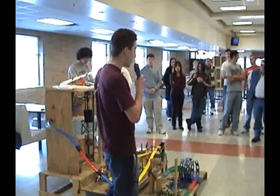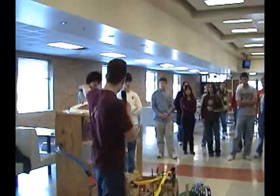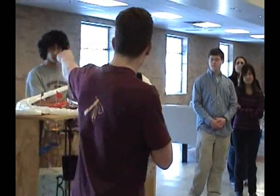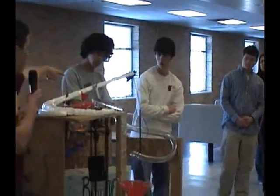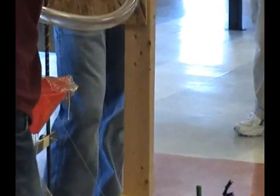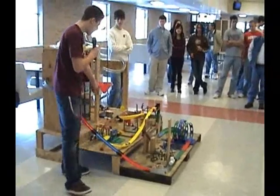Our machine starts with dropping the trolley. It's going to come around this track, hit the tube which will go around the lever, hit the marble. And that sets off a mousetrap back here which will pull the nail out and release this marble that will travel through the tube and hopefully hit this bullseye right here, spin around in the funnel, go through, and fall in this cup.